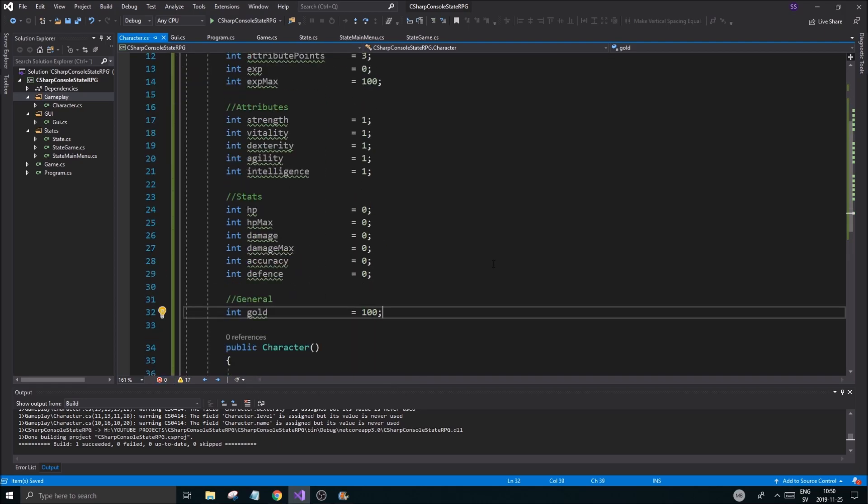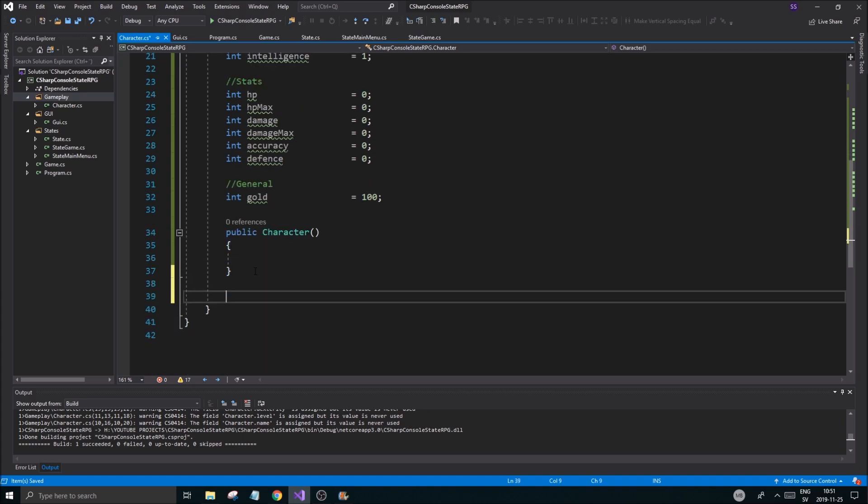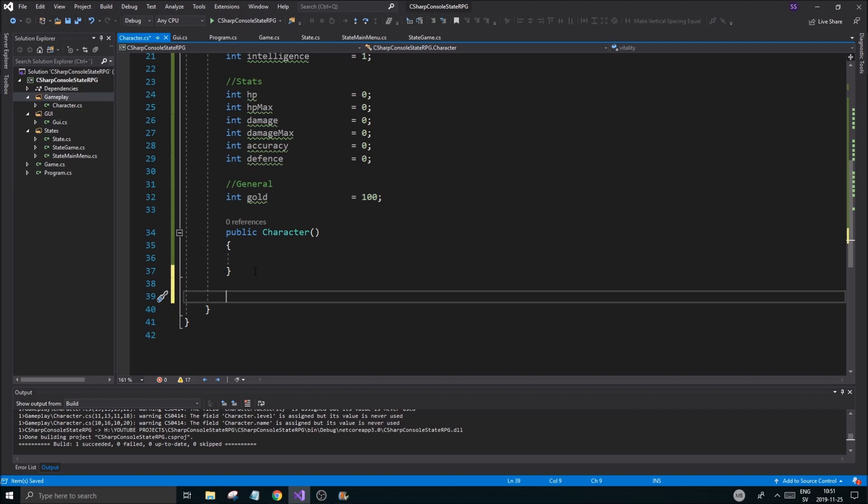Let's give ourselves some gold so we're not super poor — let's say 200 gold. There we go. Now we have a bunch of stuff we can use in our character. That took a lot of time, but here we go. A very important part of this is going to be printing out our character in a nice way.